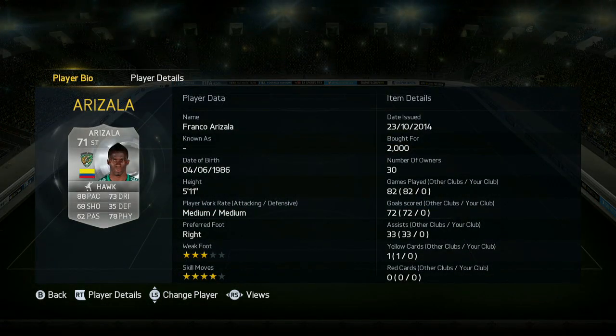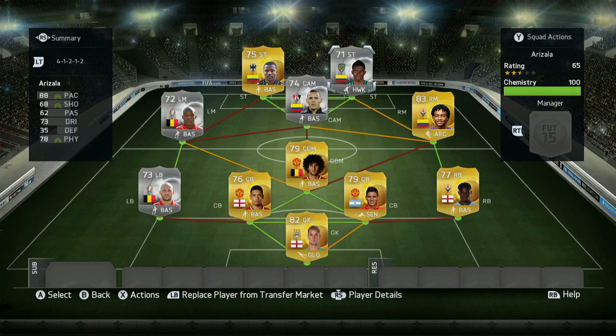The player I wanted to use was Arizala. There's been a bit of hype about him for a while. He has 88 pace, 68 shooting, 78 physical, 5'11", 4-star skills, medium-medium work rates. Looks like a cracking card for 2,000 coins. And I'm actually a little bit disappointed. He's not bad - none of this team is bad in any way, shape, or form - but it just didn't really seem to get past anyone.